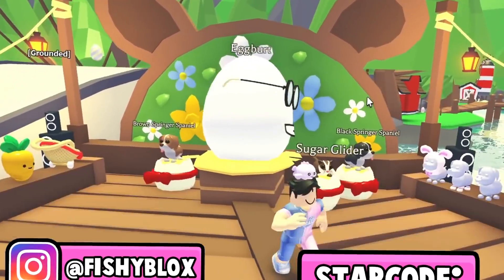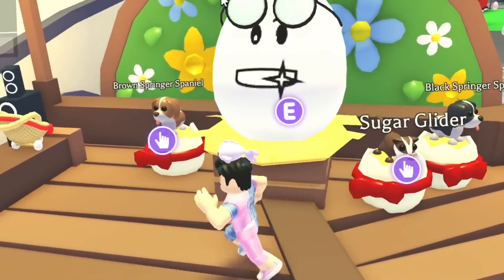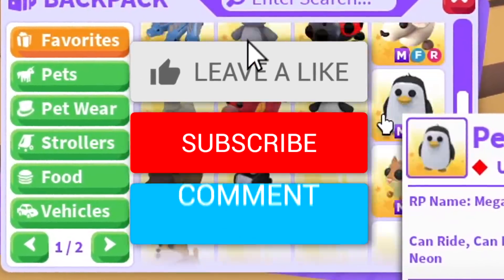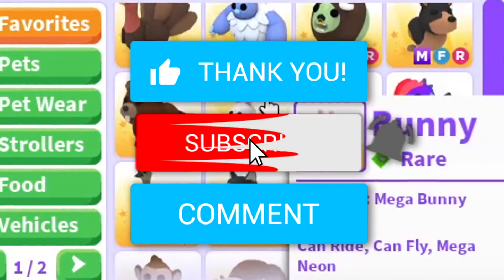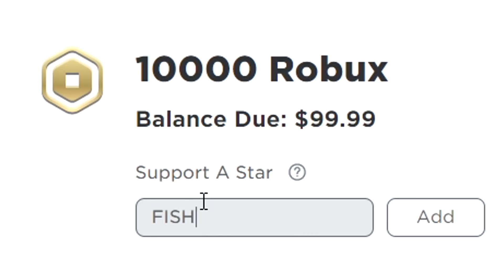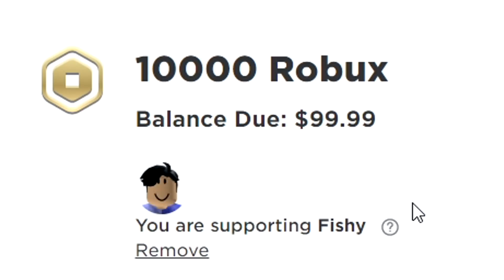The brand new Easter event is officially out and there are three brand new pets. If you want your own mega neon pet, leave a like on the video, hit the subscribe button, and comment down your Roblox username. Also, don't forget to use star code fishy when buying Robux.